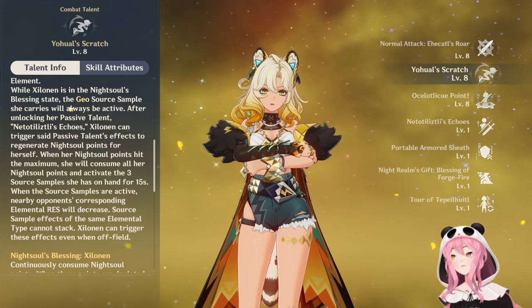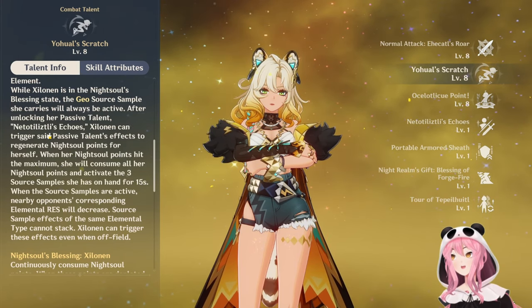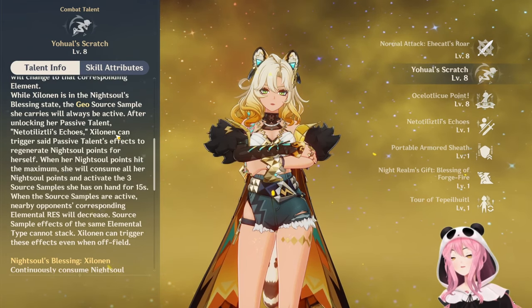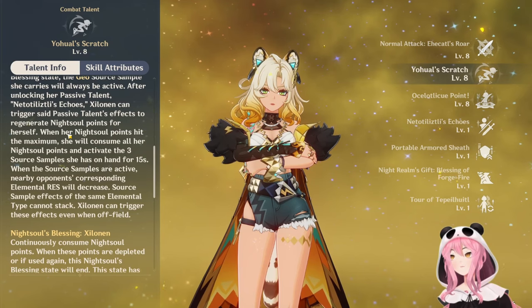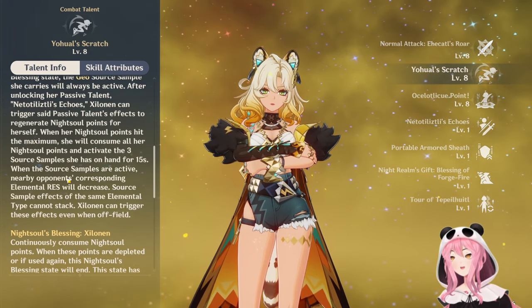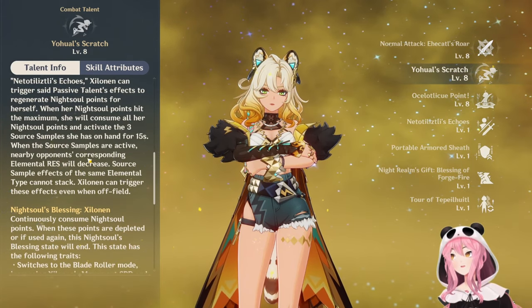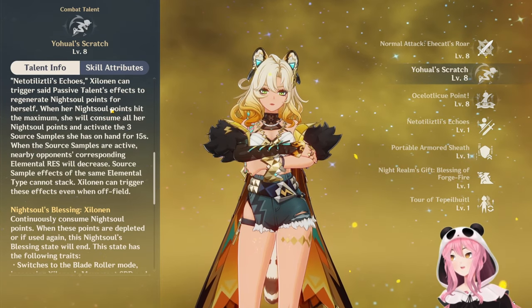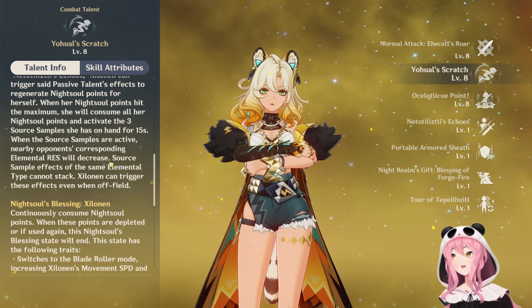While Zilanen is in the night soul's blessing state, the geo source sample she carries will always be active. After unlocking the passive talent, Zilanen can trigger that passive talent's effects to regenerate night soul points for herself. When her night soul points are at the maximum, she will consume all of her points and activate the three source samples she has on hand for 15 seconds. When the source samples are active, nearby opponents' corresponding elemental resistance will decrease. Source sample effects of the same elemental type cannot stack - that's an important point. Zilanen can trigger these effects even when she's off-field.